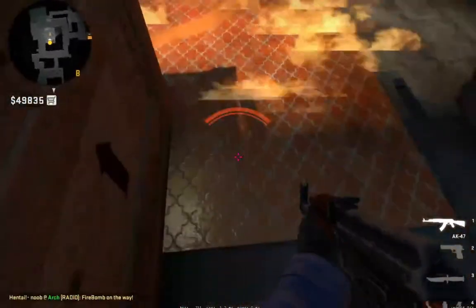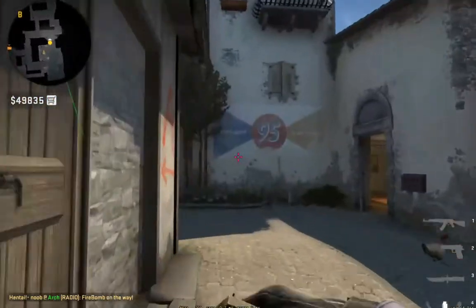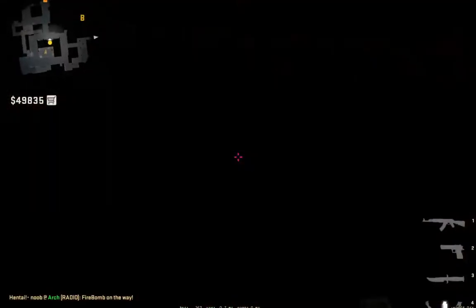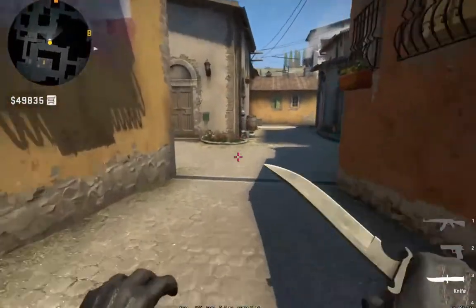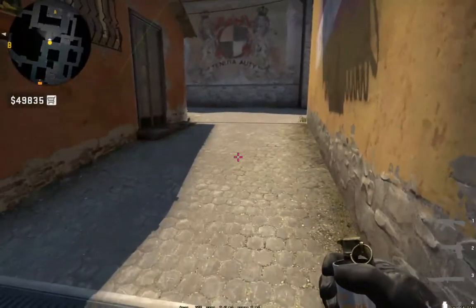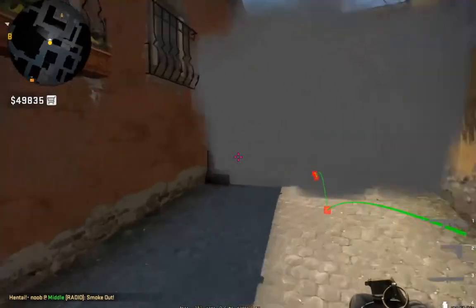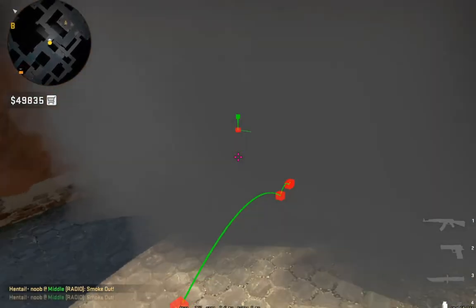You can see right here on the left side. So that is for CT. Now for T side, to execute the side, you can throw various smokes here — but you can't see anything. First of all, you have to smoke, throw in the smoke.